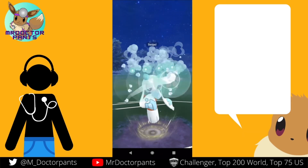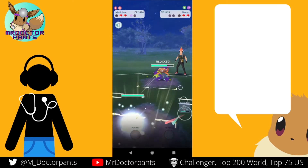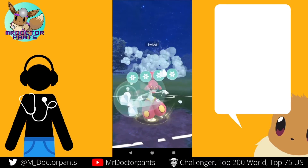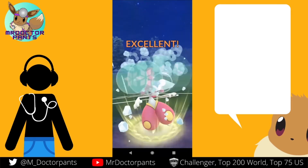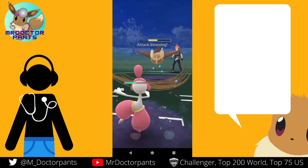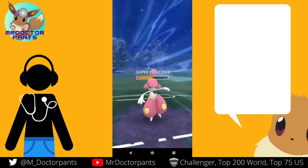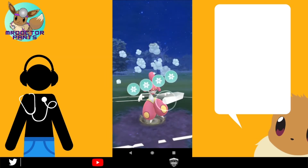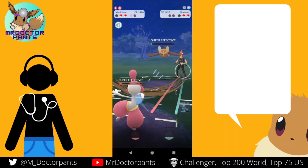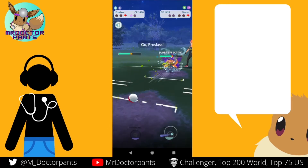You throw immediately and then you expect Noctowl in the back. So Medichan is our ace in the hole here — ice punch. There's the Noctowl. Doing as much damage as we can with Medichan. Gloom is not getting a charge move off here. Basically have to farm it down. I think that was an undercharge, but I think I had more energy than he bargained for. I kind of thought about letting him farm me down, but I didn't want him to get any more energy. Now it's off to the races.